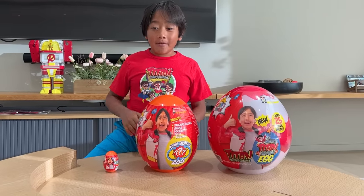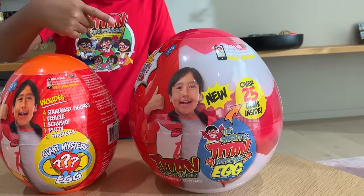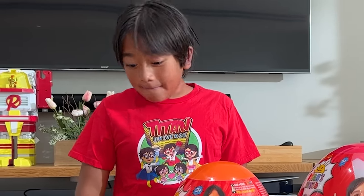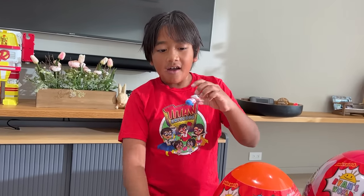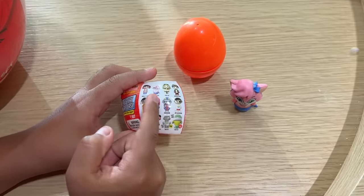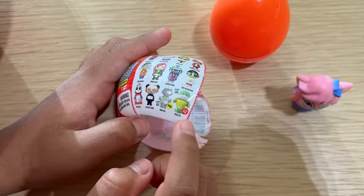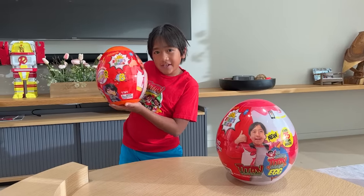Wow, guys! I can't believe I got a micro egg, a giant egg, and a mighty titan egg! Just from being honest — you guys should always be honest. Let's start with the micro egg. See what I got? I got Alphalexa as a mermaid! My sisters will love this! But look at all the things you can get! Next time, I really wanna get the ultra rare ghost gill!